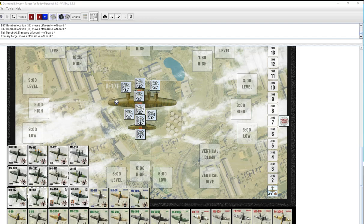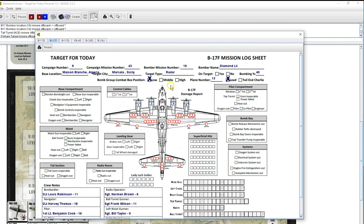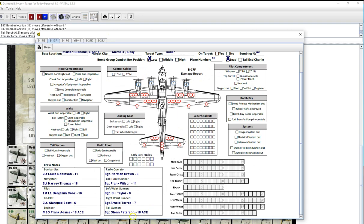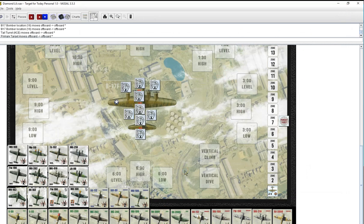Hello everybody, welcome back — trying to get back into the swing of things as time permits. Target for today: we're flying for the 509th Bomber Group. This is Diamond Lil, flying with the ADS squadron. We're flying lead today in low formation, and our target is Marcella, Sicily — a radar installation. This is the 19th mission for the plane and crew. We only have a couple of original members left, and I got one more ace — ball turret — they just picked up ace last time.